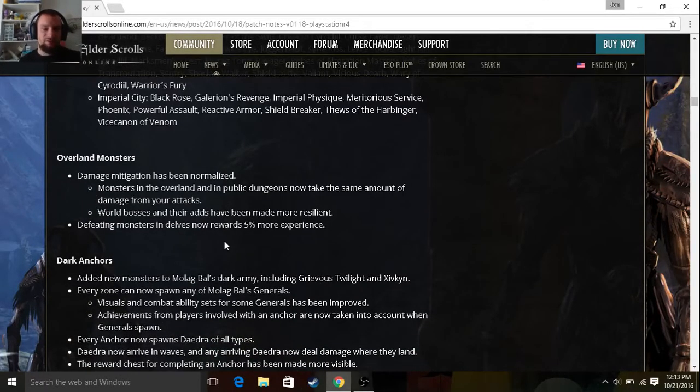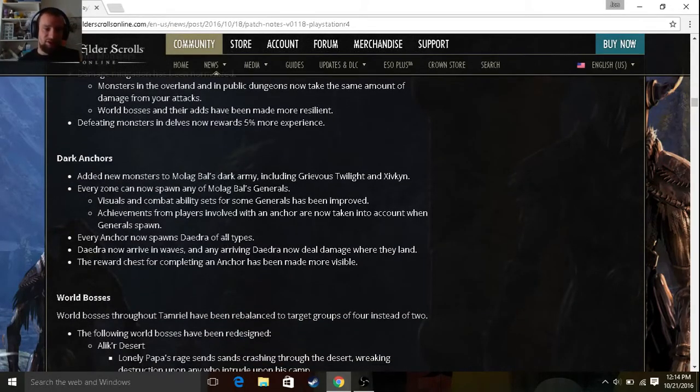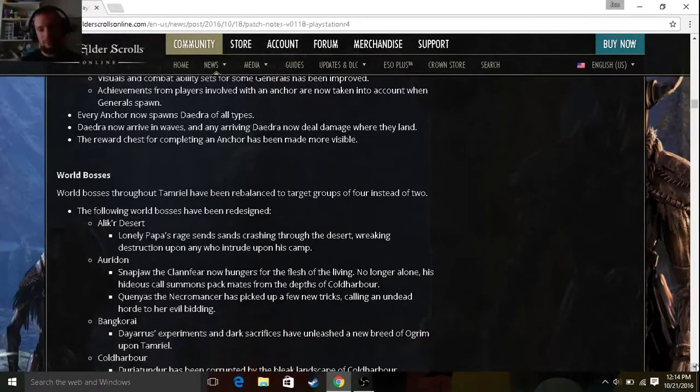Damage mitigation has been normalized. Monsters in the Overland and Public Dungeons now take the same amount of damage from your attacks. World bosses and their adds have been made more resilient. Defeating monsters and delves now rewards 5% more experience — that's nice. Dark Anchors added new monsters to Molag Bal's Dark Army, including Grievous Twilight and Zivkin. Every zone can now spawn any of Molag Bal's generals. First hand I have experienced this — the generals are now dropping way more often than they used to. I spent countless hours farming that achievement, but now they've made it much easier to get.